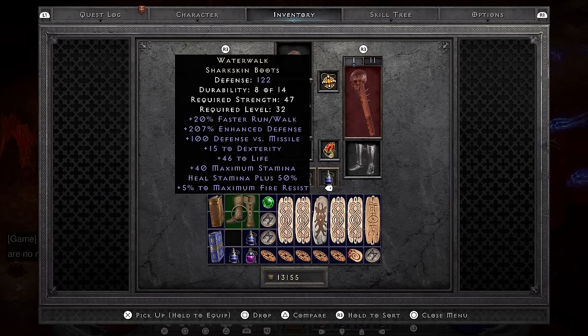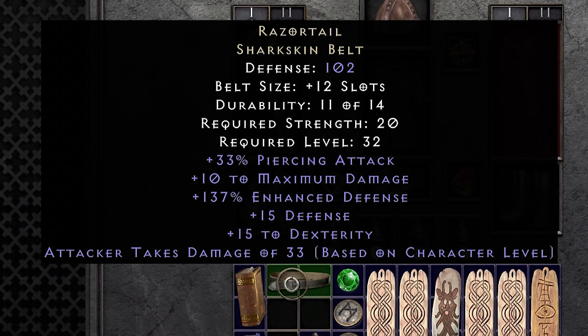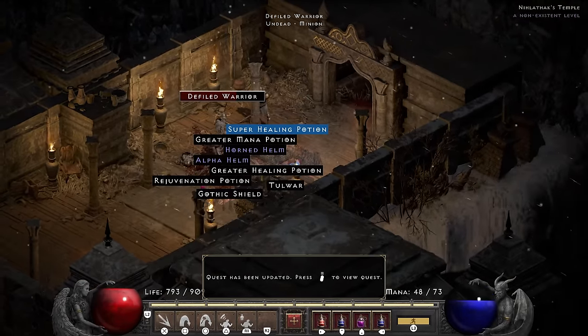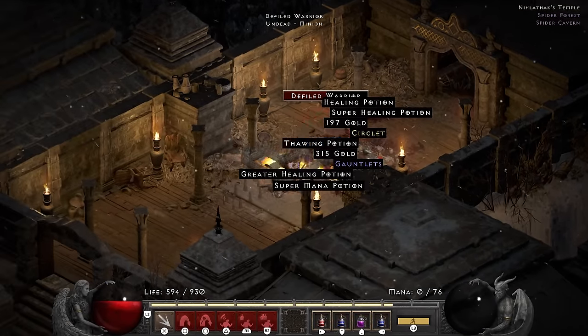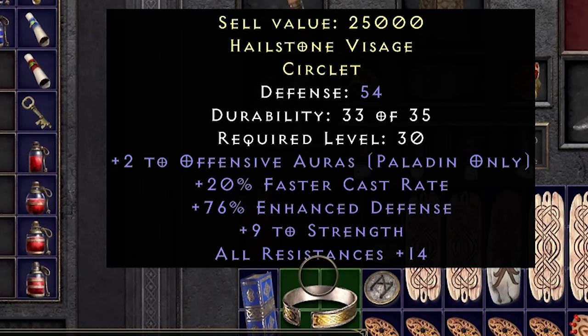Baal ends up dropping me a pile of Amazon gear. The boots he drops are Waterwalk — those roll 45 to 65 on the life total, ending up being a disappointing 46. The shark-skin belt he dropped is a Razortail, which is an amazing belt for a Javazon or throwing barbarian, but we are neither of those. Terror zones in normal are cute, but nothing levels faster than players 8 Pindle skin runs. I go ahead and do those until I hit level 34. During my runs I find a rare circlet that is still a 20 faster cast rate, 9 strength, 14 resist all helmet — pretty sweet.